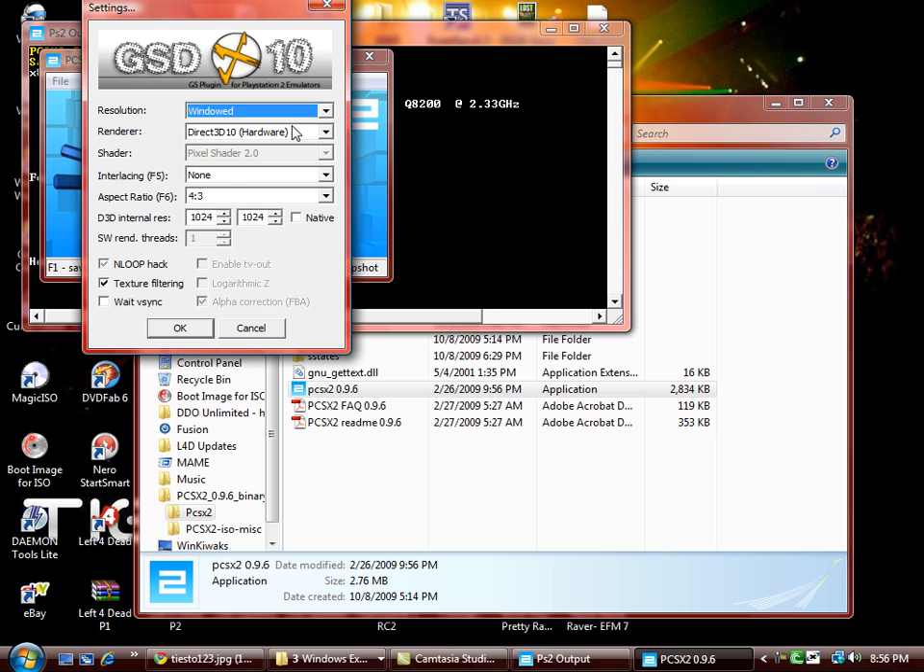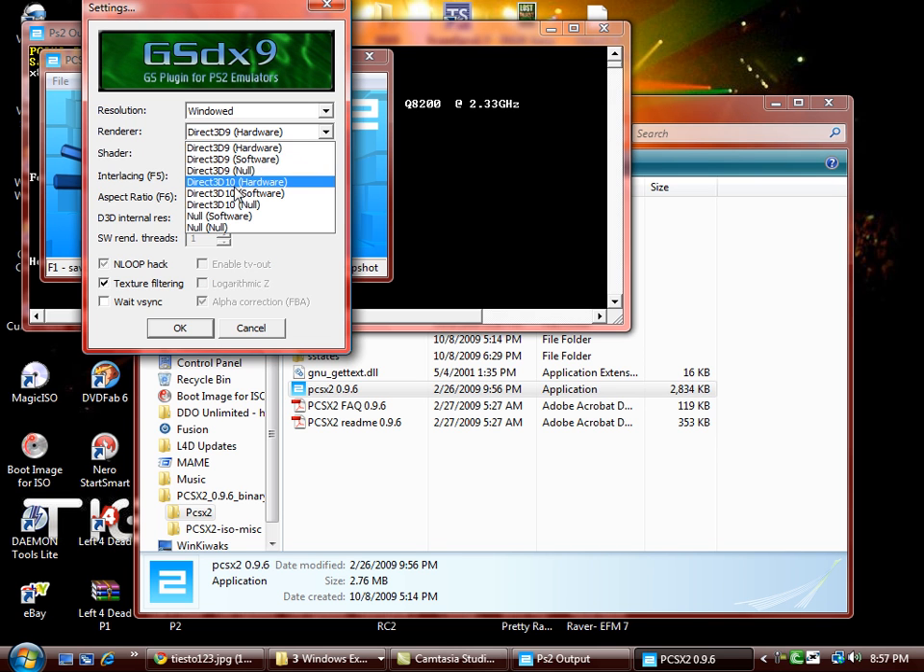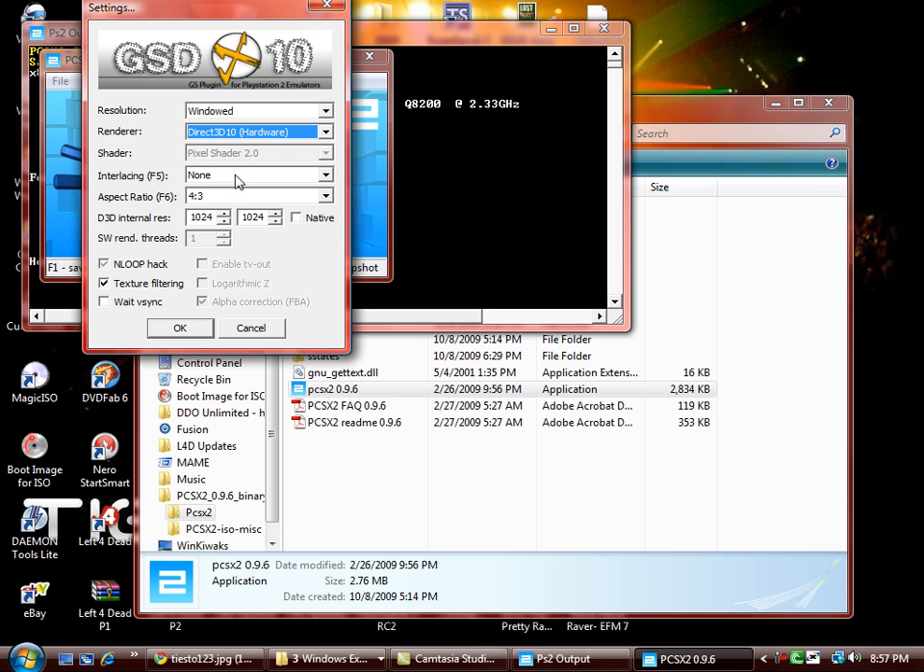For your Renderer or Direct3D setting, depending on your computer's capability, you can either leave it at Direct3D9 hardware or Direct3D10 hardware. I leave it at Direct3D10 hardware because my computer is very powerful. So I just leave everything at maximum. For all the other settings you can leave them just fine, and that will be set.